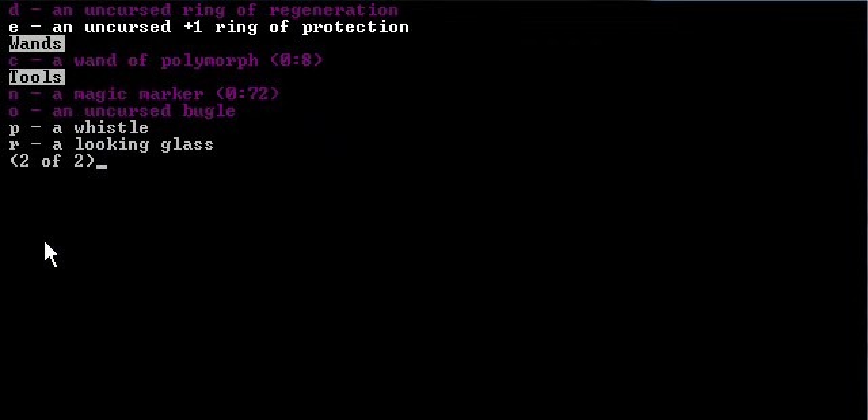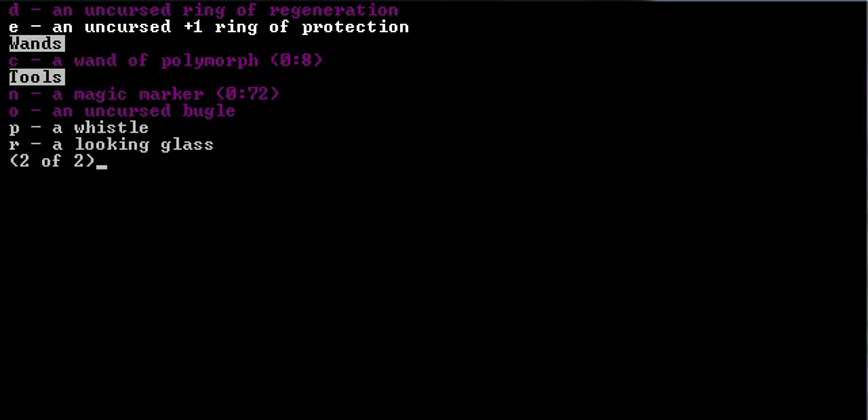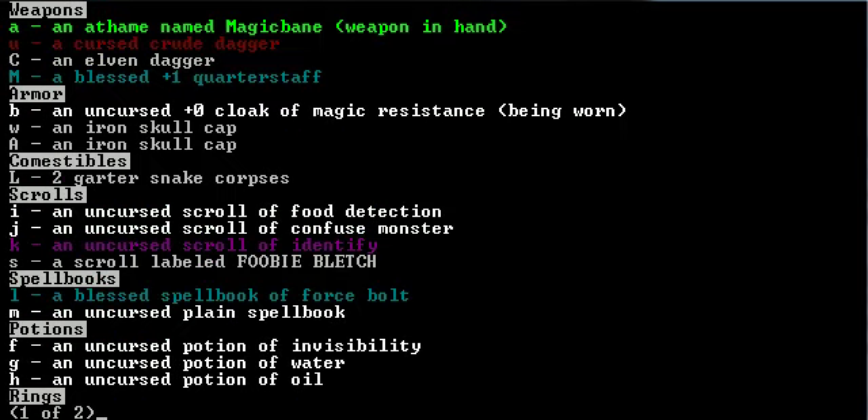We also have a plain spellbook, which you can see is under spellbooks — that's M — and a Magic Marker, which means we can make our own spellbooks. We can try to write spellbooks, but I'm not going to do that until I have more luck, because I definitely want to have a higher success rate. And we also have a Wand of Polymorph, which lets us polymorph items, ourselves, or other monsters. That is extraordinarily powerful.